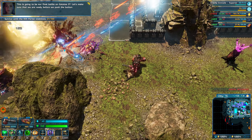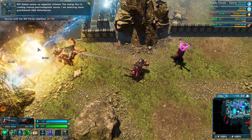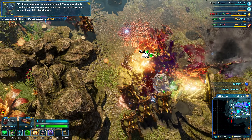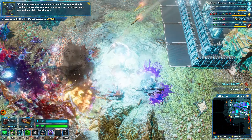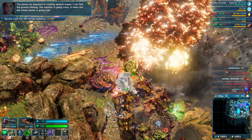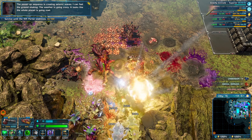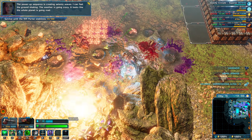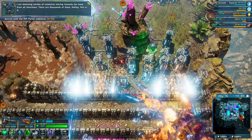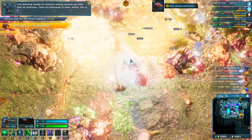Let's make sure that we are ready before we push the button. The Rift Station power-up sequence initiated. The energy flux is creating intense electromagnetic waves. I am detecting minor gravitational field disturbances. The power-up sequence is creating seismic waves. I can feel the ground shaking. The weather is going crazy. It looks like the whole planet is going mad. I am detecting hordes of creatures moving towards our base from all directions. There are thousands of them.